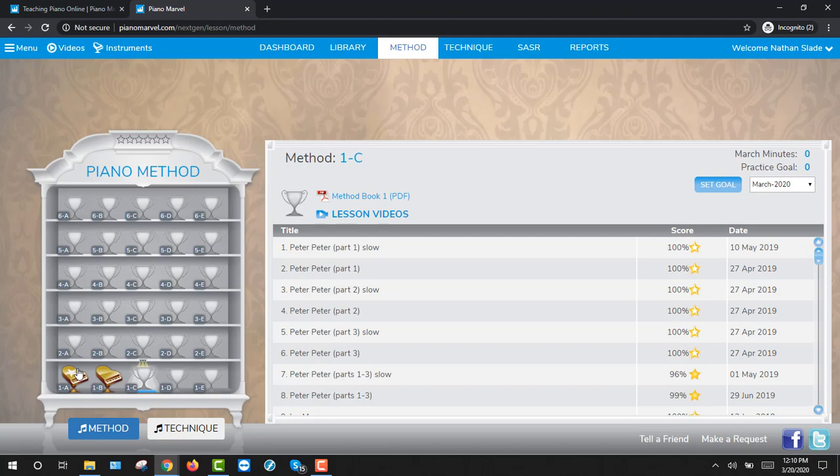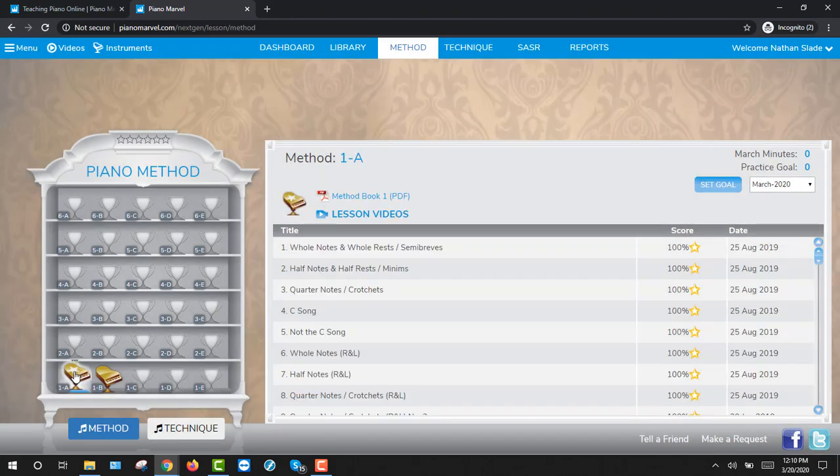If you just had some experience, what we suggest is go ahead and start on level one. Even though it may be a little simple, you can buzz through a lot of exercises very quickly. So start on level one.